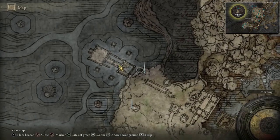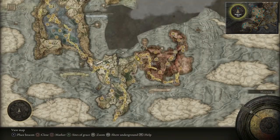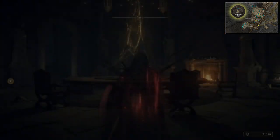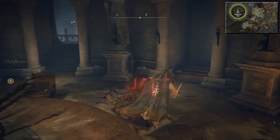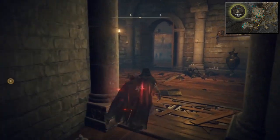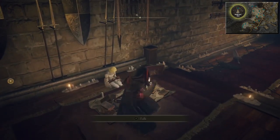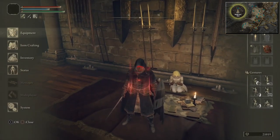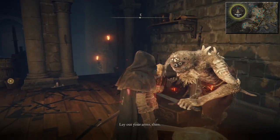We're going to warp to Roundtable Hold — just going to upgrade that Mimic Ash which we just got before we go and engage the boss. You're going to need quite a bit of runes to do this, so if you don't have any you're going to have to go and farm somewhere. If you've got Mohgwyn Palace unlocked, you can farm there really easily. You also need to make sure you've got Vigor 21 in order to summon this Ash.